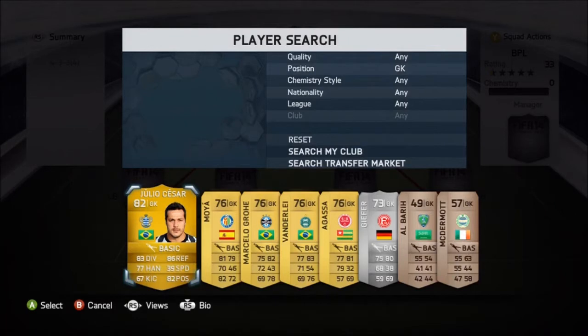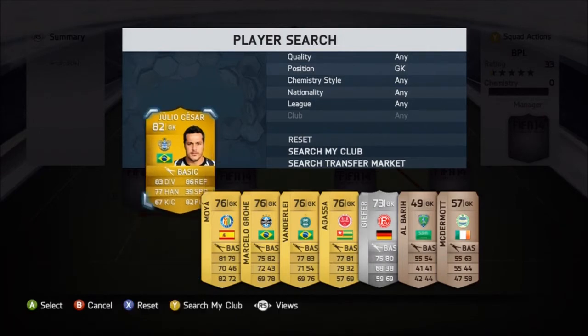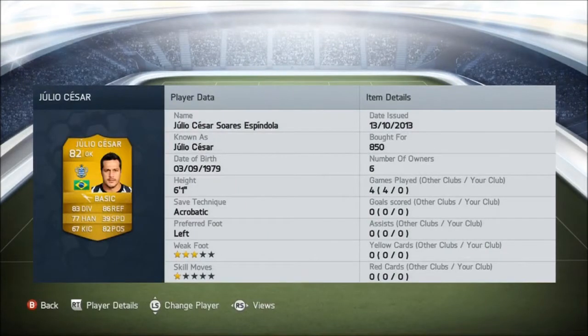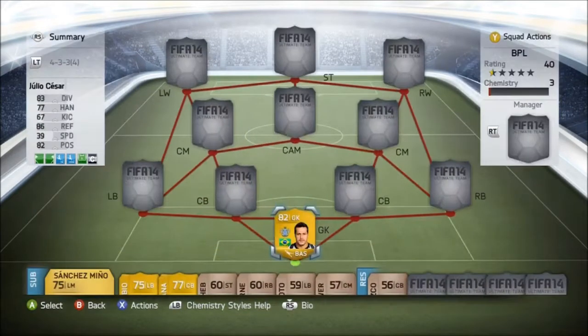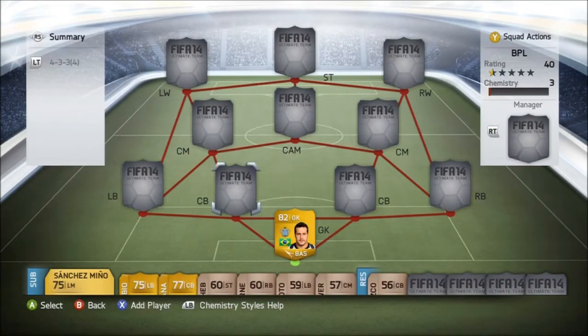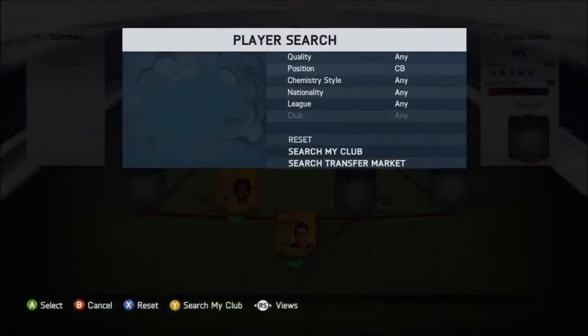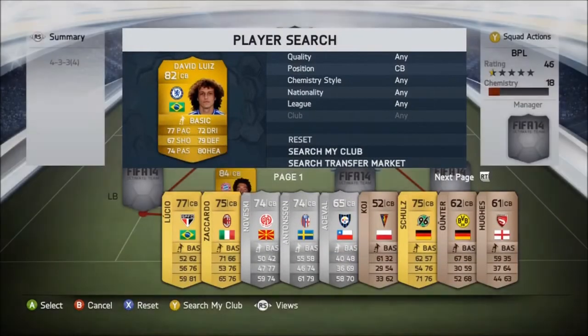In goal we have Julio Cesar, 82 rating. He has quite impressive stats: 83 diving, 86 reflexes, 82 positioning, and 77 handling — very impressive in my opinion. We managed to pick him up for 850 coins.